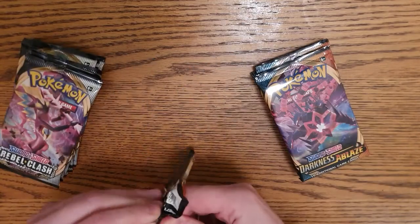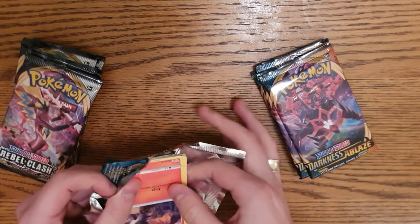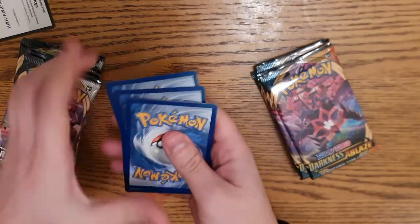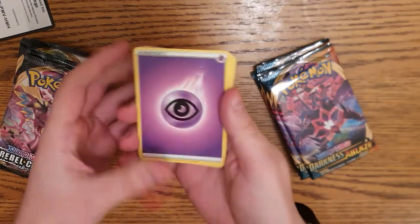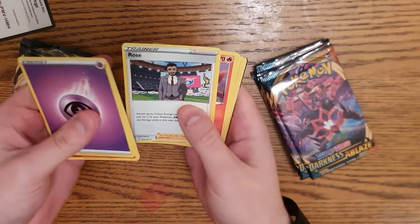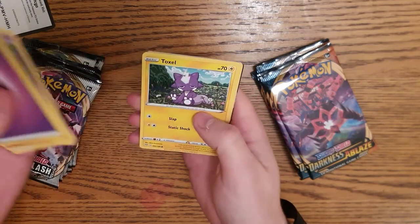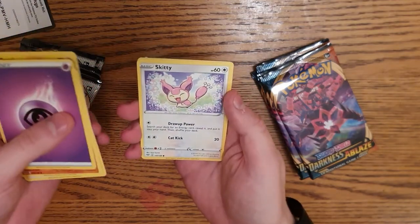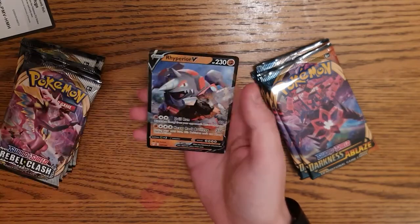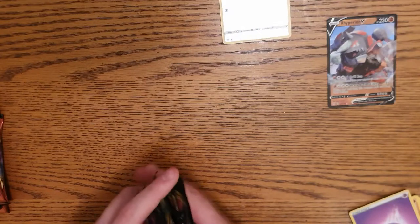First pack, wish me luck! Vesta evolves into Volcarona, my favorite bug type. Let's see the cards... psychic energy, Vibrava, Corvisquire, Chairman Rose, Larvesta, Morpeko - weird name. Oh my god, there's a black card in the back - is it a Charizard? If it's a Charizard I'm gonna lose it... Rowlet, Rookidee, and a Rhyperior V - not too shabby at all!